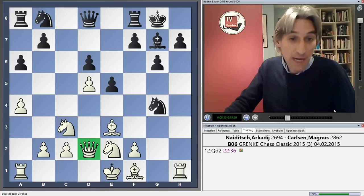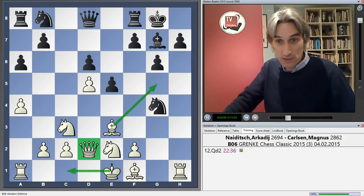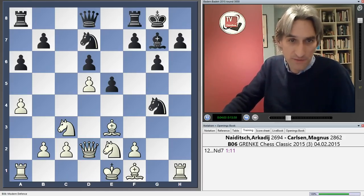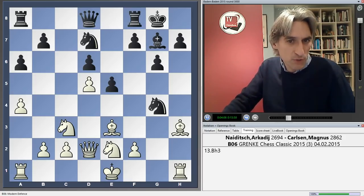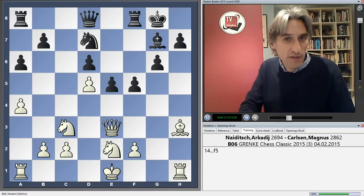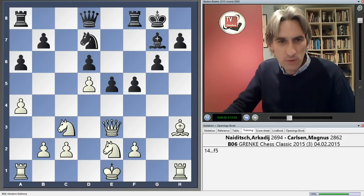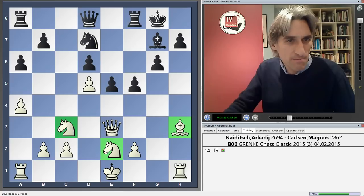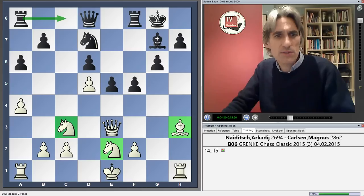So Queen d2, perhaps preparing to castle queenside, perhaps looking to use his bishop on this diagonal. Black develops with Knight d7. Here's an interesting moment — White could play something like Bishop h3, and then Black would take and play f5. Suddenly it's not exactly clear what White is doing; White's minor pieces are locked out. This is a much easier position for Black to play than White. I'm sure White is okay, but practically speaking, maybe it's not so simple for White, because if the King castles queenside, suddenly b5 opens the lines.